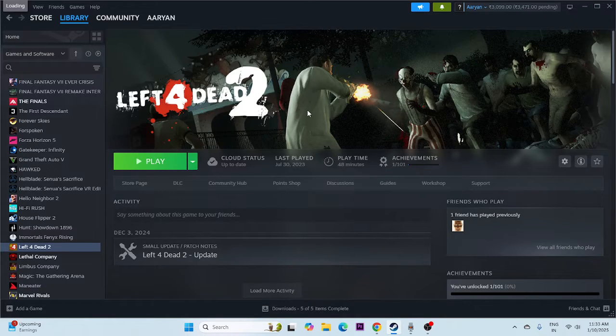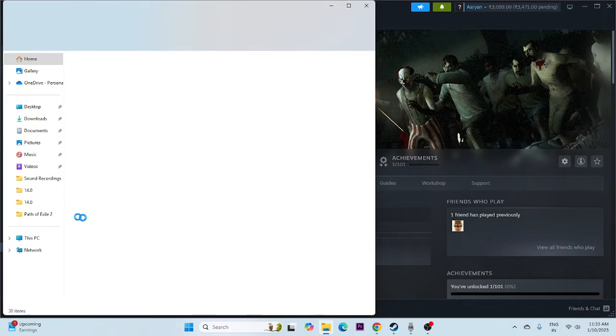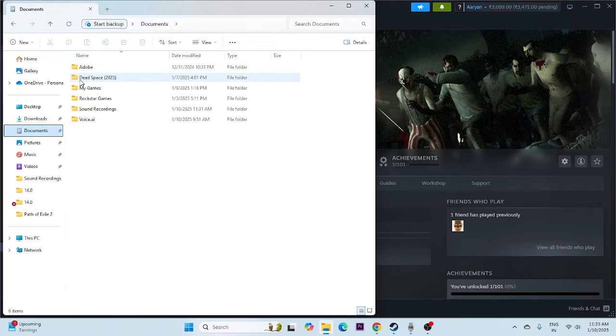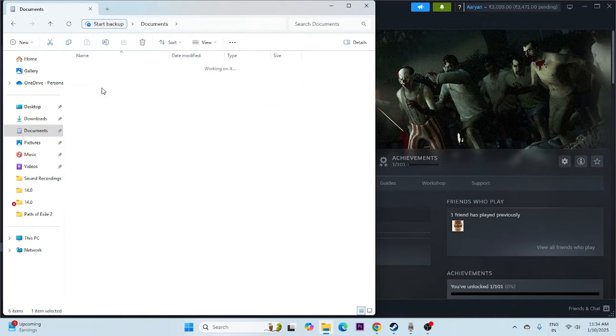Next, if the game has saved files, we need to delete them. Go to File Explorer, then This PC, open the Documents folder. You may find a folder for Left 4 Dead 2 in My Games — similar to other game folders shown here. If you have that folder, just delete it. We will lose game progress but that should help fix the issue.